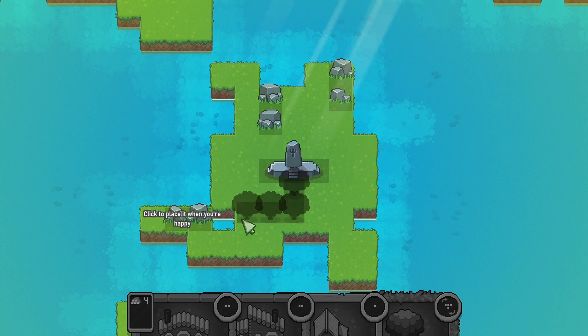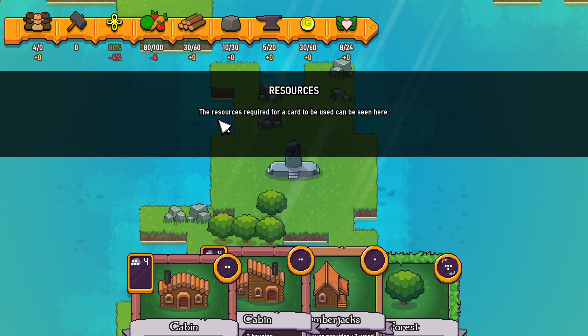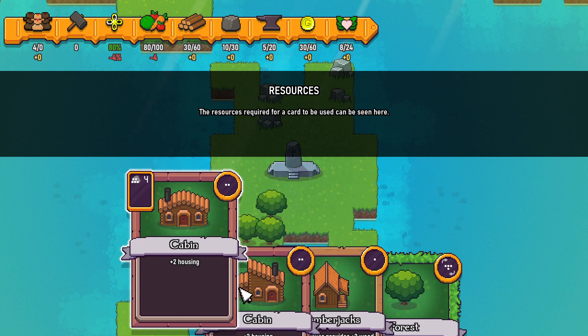Click to place it when you're happy. These are the resources used to play your cards and buy more to add to your deck. The resources required for a card can be seen here — five gold, four wood.